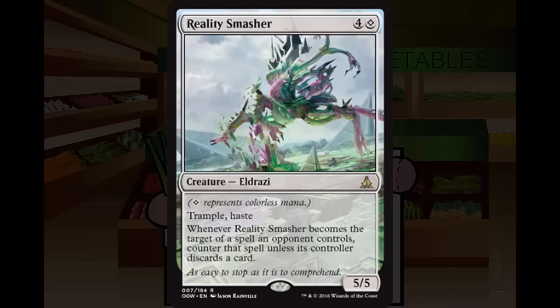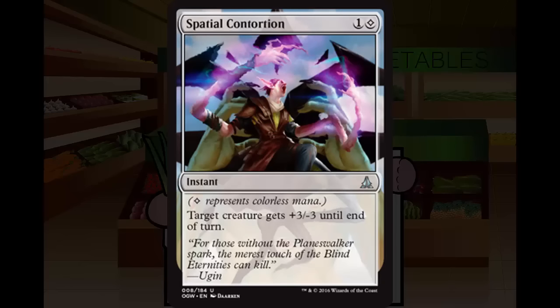Next is Spatial Contortion, an uncommon instant for one-generic and one colorless. Target creature gets +3/-3 until end of turn. It's cheaper removal, somewhat on the power of Complete Disregard — it'll kill something with three toughness. It can be negated by making a creature slightly bigger in toughness, but on early turns it can remove a key attacker or blocker. In a pinch you could even use it as a pump spell. Pretty high pick — B minus.